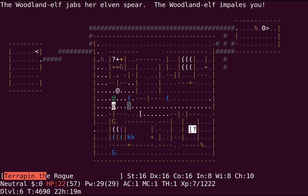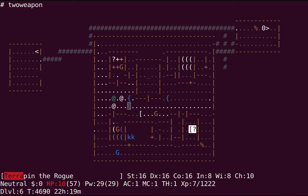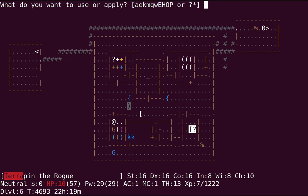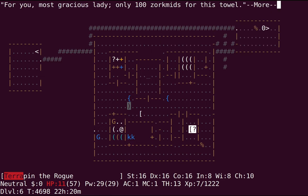I did not see that wood elf there — I really need to be keeping a better eye out. I thought it was a watch captain. The wood elf resisted. I'm fast, so I might be able to lock myself in here. I think the tooled horn might have a monster MR check to see if they're frightened — I was pretty lucky the elf didn't get scared. I already have a blindfold, so a towel's not that much more important.